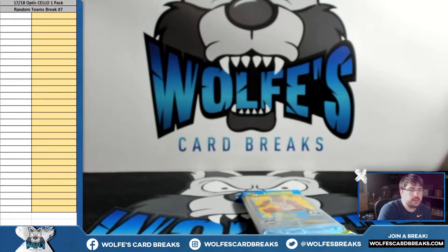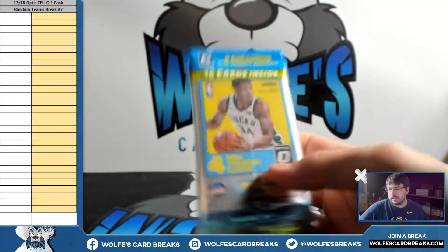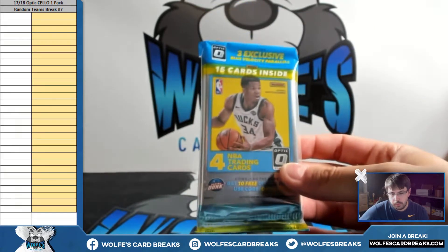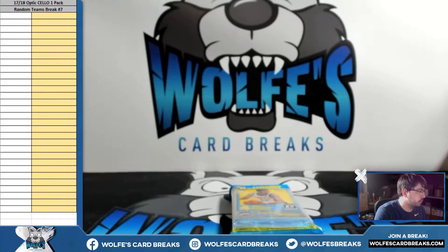There are eight spots in this break. Eight lucky break participants will get into that Tmall Lucky Box break. We'll do that random at the end. Right now this is just the draw for the teams. Then we'll open up the pack. After we're done with the pack opening, we will go ahead and do the random where eight spots from this break will make their way into the Tmall Lucky Box break, which we will do after No. 7 Cello and No. 8 Cello.